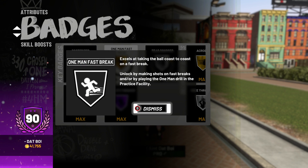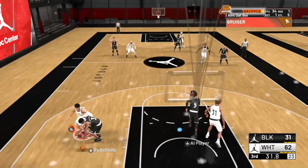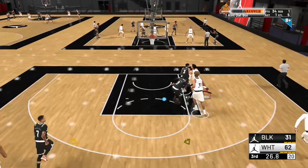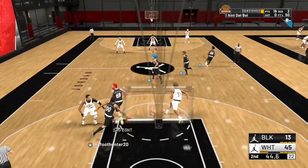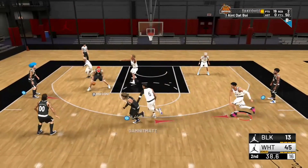The next badge I want to talk about is not even a shooting badge, but nobody in this game realizes how effective and how overpowered this badge is. I could make a whole video about this badge in particular — one-man fast break. I have it on gold. On a pure slasher, it goes to Hall of Fame. Even at gold, this badge is insane. You probably think, yeah, you're going to go transition and dunk, whatever. No. Watch. As you can see here, I'm on my slasher. I have my takeover. I'm going to drive in, do a hop step, go up and dunk. But that's not what one-man fast break is about. It's not just about getting dunks in transition — this badge will allow you to shoot so much more consistently.